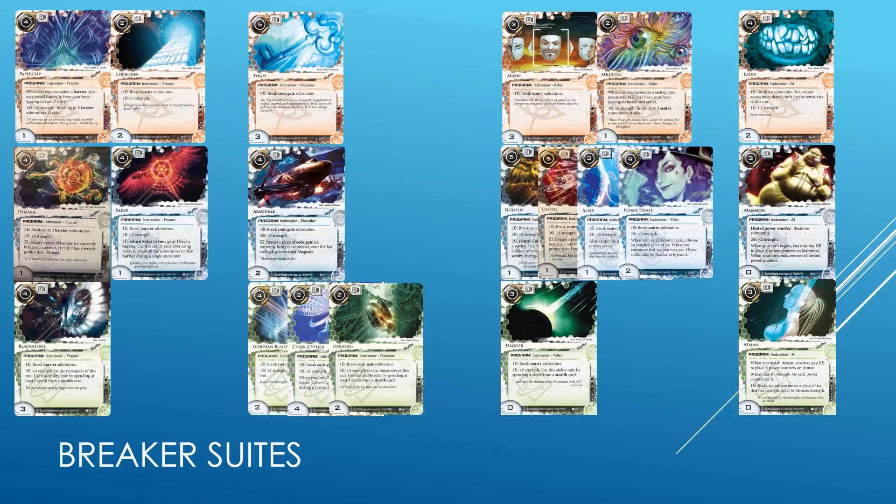Now there are a number of breakers to choose from. Despite most datapacks being not legal for this format, we still have the standard Anarch breaker suite. You can see Paperclip, Yog, and Mimic available, and there's adequate support with Null and Datasucker. So that is definitely viable.